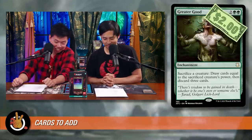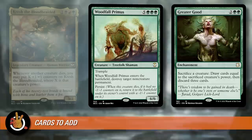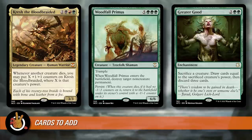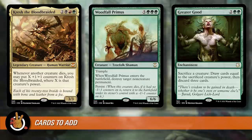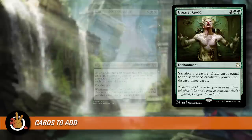Greater Good — two green green for an enchantment. Sacrifice a creature: draw cards equal to its power, then discard three cards. Because blitz adds a death trigger to the creature, you can sacrifice it to Greater Good and still draw the blitz card on top. With a Woodfall Primus or a massive Bloodbraid Elf, you could draw eight or nine cards before discarding three — and with so many big creatures, you'll regularly refill to a full hand.